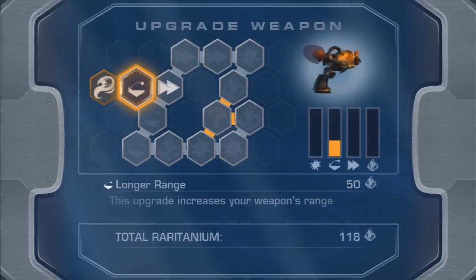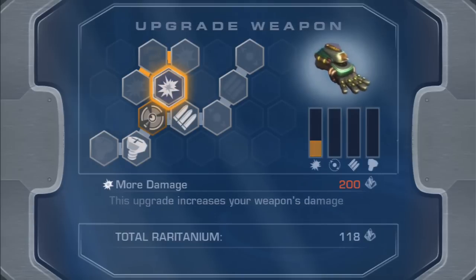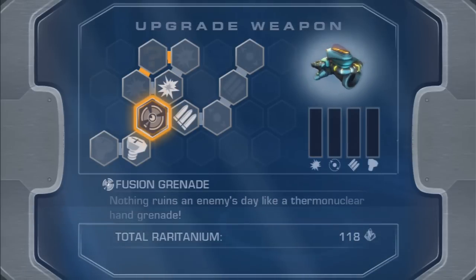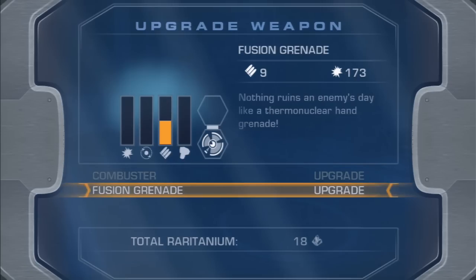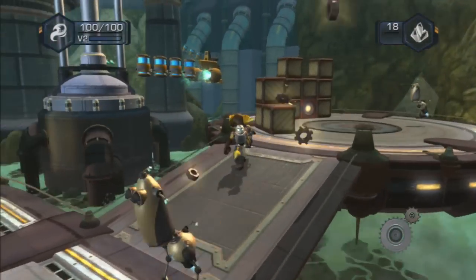Anyway, this upgrade increases your weapon's range. This one costs 100. Let's go upgrade a fusion bomb — hang on, what do we got? This increases your weapon... I don't have enough for that. More ammo — hell yeah, I'm going for that. All right. Continuing on.